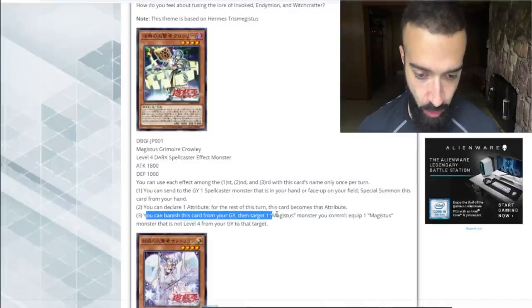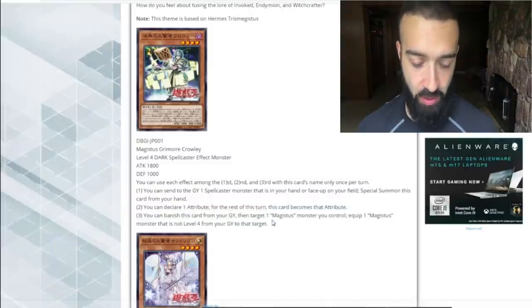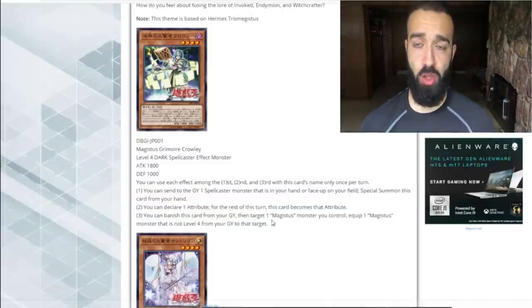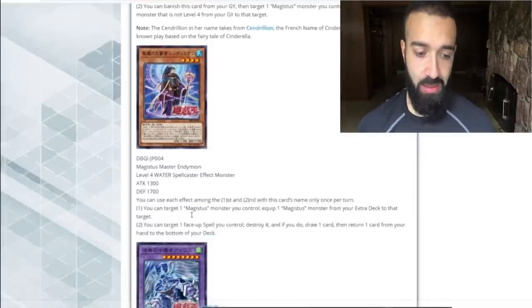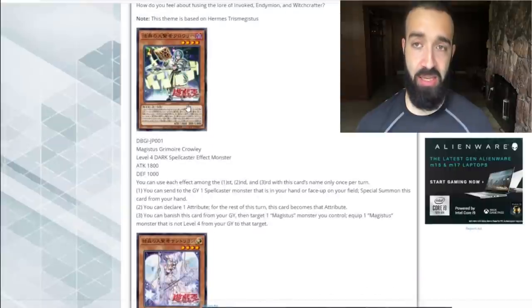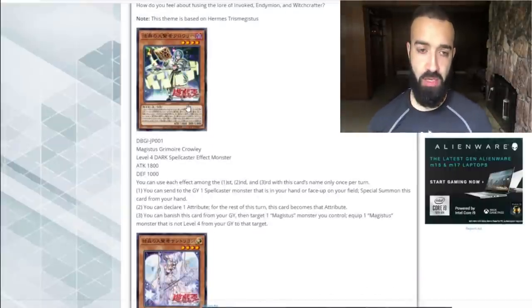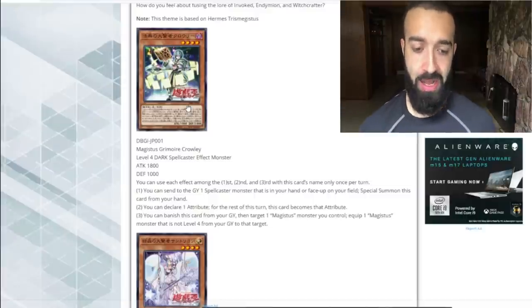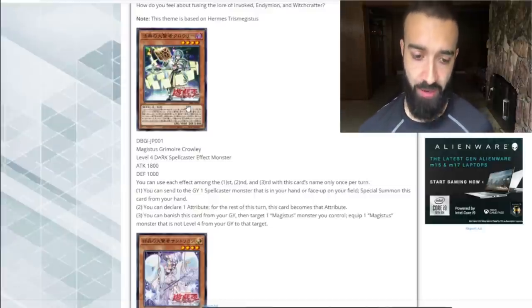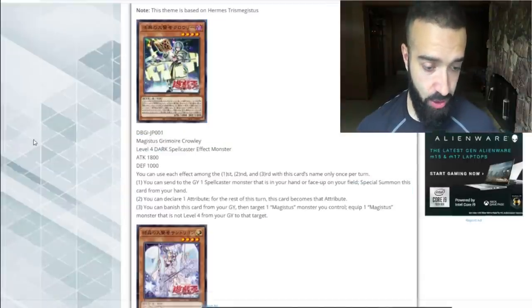You can activate this card from your graveyard: target one Magistice monster you control, equip one Magistice monster that is not level four from your graveyard to that target. According to the ones that I've read, so Magistice and Endymion, and the Baby Selene, they all get effects when they're equipped. The gist of the deck — it equips Magistice cards from your extra deck to this card, and all the Magistice cards in your extra deck get effects. As far as I'm concerned, this one sucks. The one that looks like Invoked — Alistair — yeah, you suck.